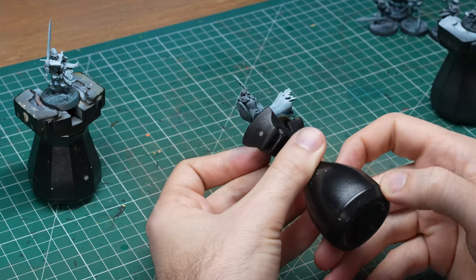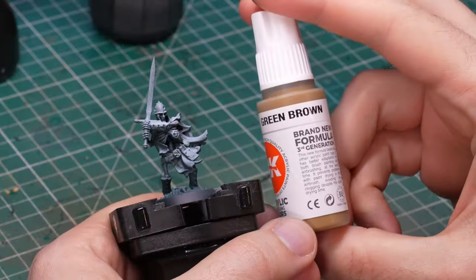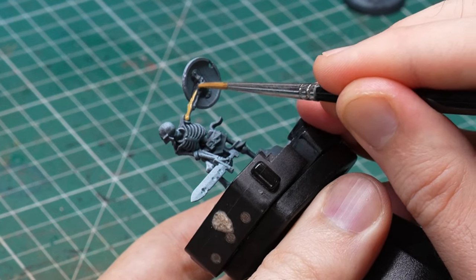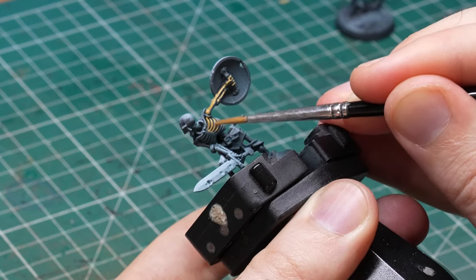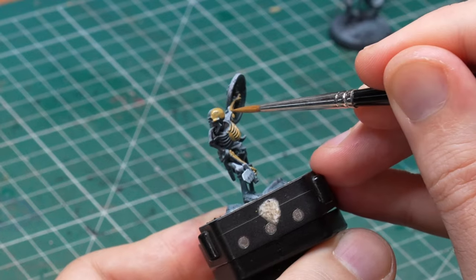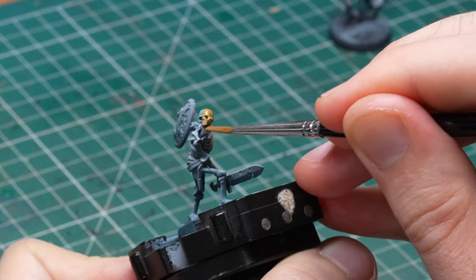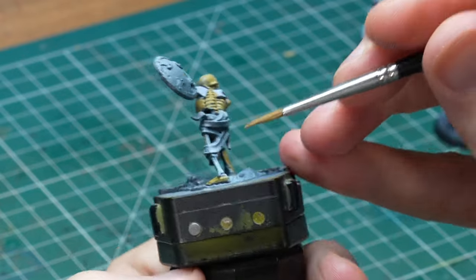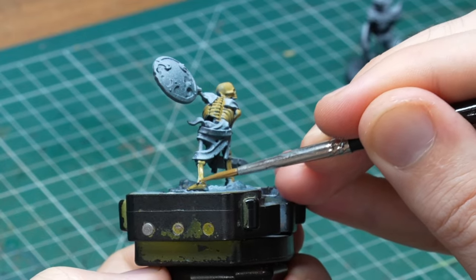Now that I had my models primed and ready it was time to base coat everything and create the basis for the gloomy light coming from the ground. I started with the bones first - it felt right to paint the actual models first. I used Green Brown from AK Interactive for my base color; I found this color to be perfect when you want the end result to look like aged old bone. The original Games Workshop art is a bit too white and bleached for my taste. The trick here is to concentrate only on the parts of the bones that are facing up - anything facing towards the ground I left unpainted.